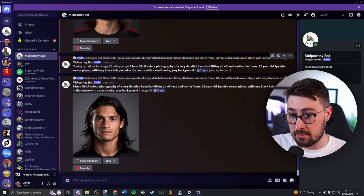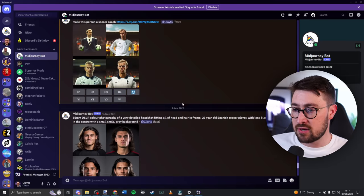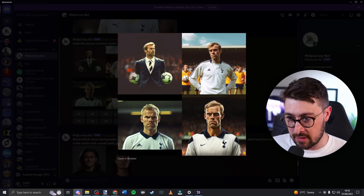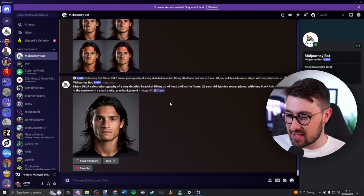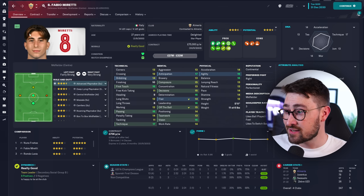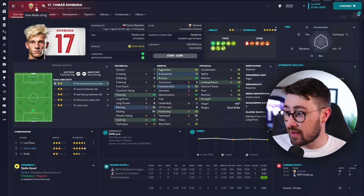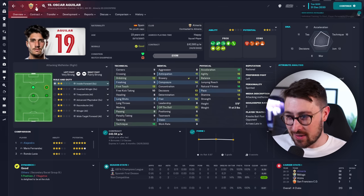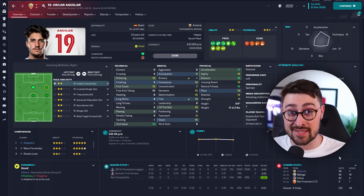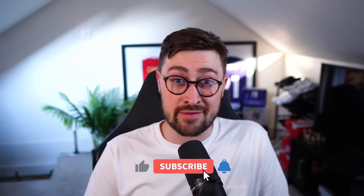Some of these generated players look so realistic it adds real character to the save. That is the entire process — hopefully useful to those of you watching the DOF Almeria save. I'm happy to answer questions in the comments since some steps can be a bit fiddly. If you've enjoyed it, please subscribe and leave a like, and drop any questions below. Have a lovely rest of your day — catch you next time!